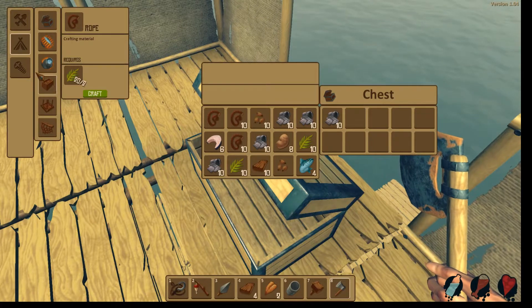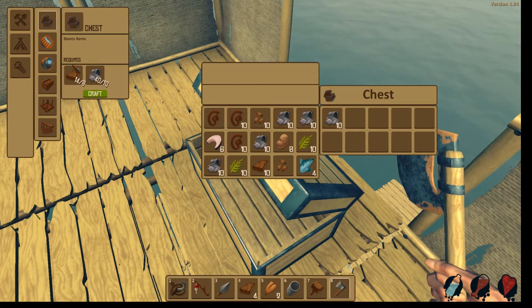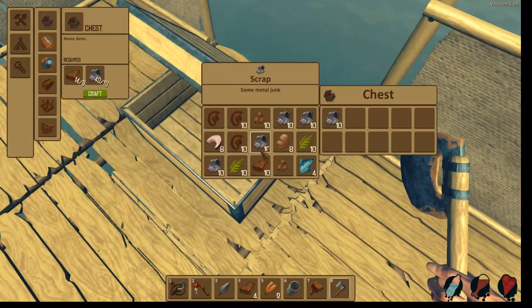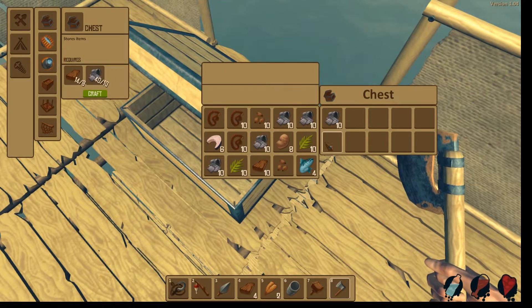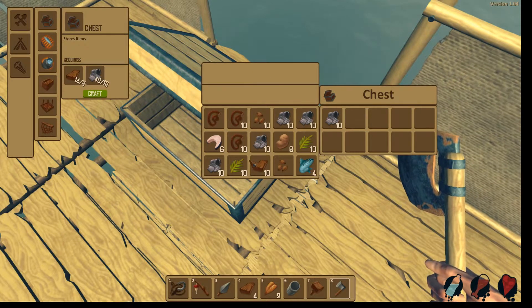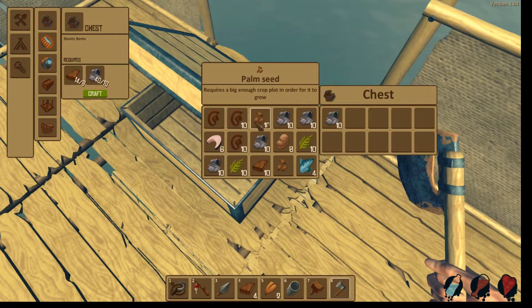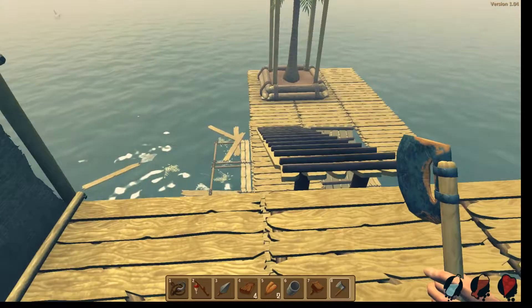In order to make a chest you need ten metal and eight wood, and it makes one of these. You can interact with it and stick all your stuff in it that you don't really want. As you can see I've got a crazy amount of wood and rope at the moment — about ten rope. Let's stick all the scrap in here for now.